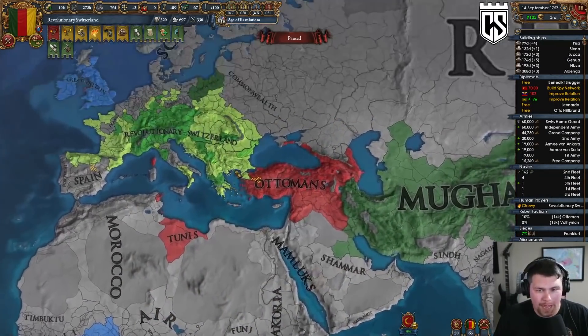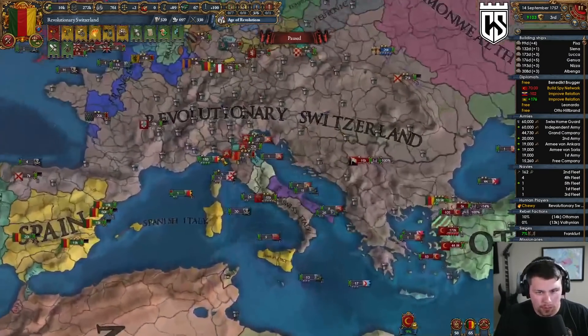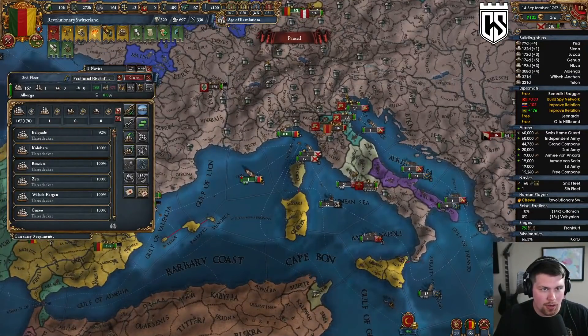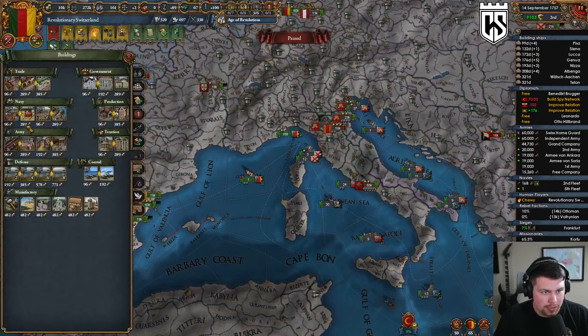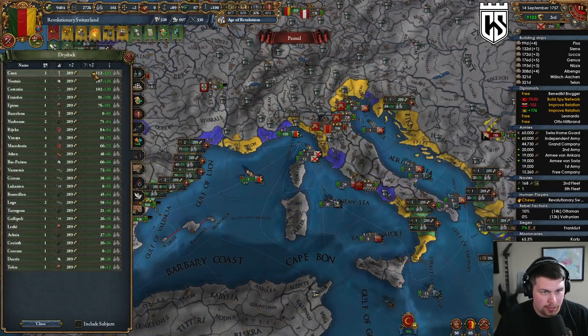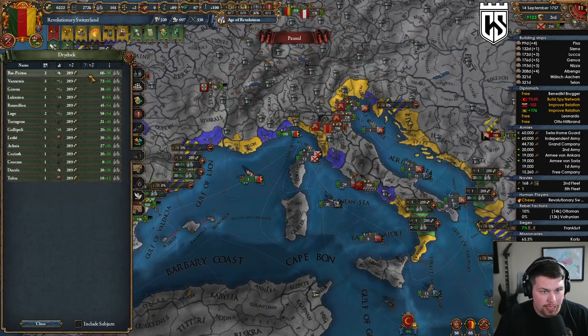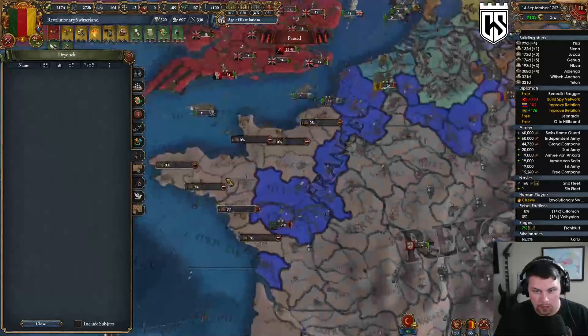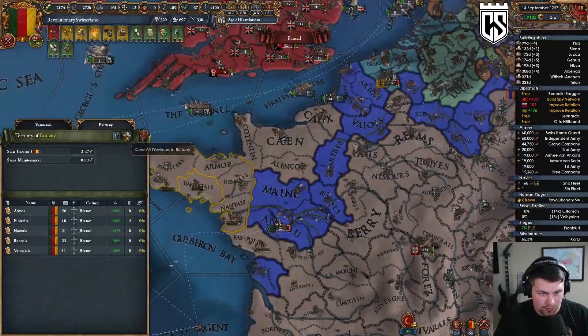Hey guys, welcome back to some EU4 where we are clapping some Ottoman cheeks. Let's build up a couple more dry docks here — we need to make sure we have as many sailors coming in every single month as humanly possible. With that, I think we need to state up some stuff over here.